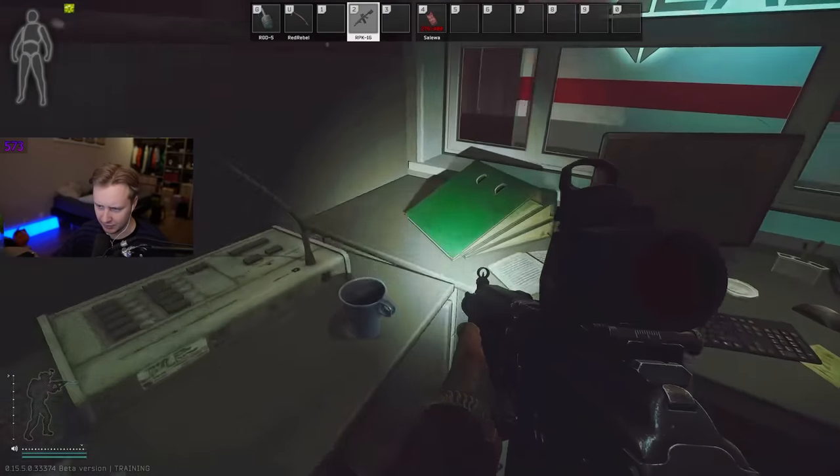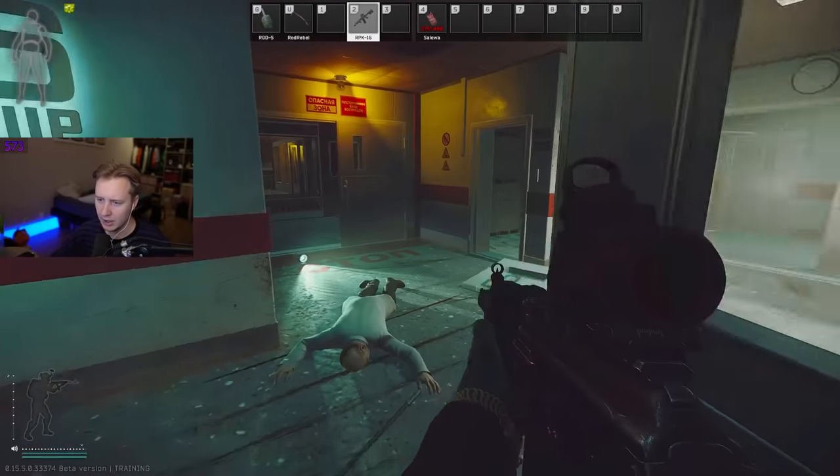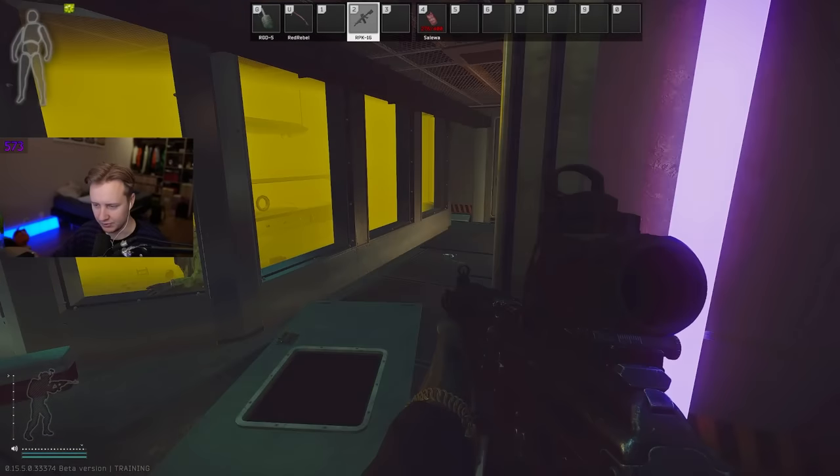On top of that, you should be checking the tables. Rollers spawn here all the time, as well as under the table. Speaking of this room, since I'm playing offline, there isn't really too much loot in here.